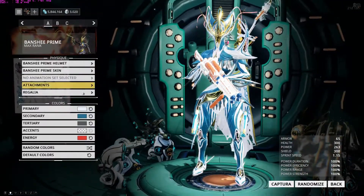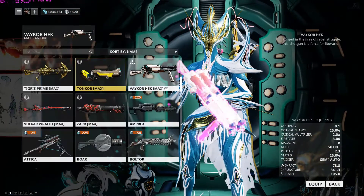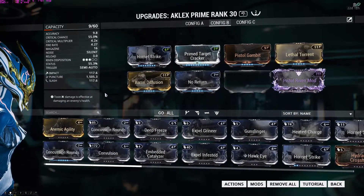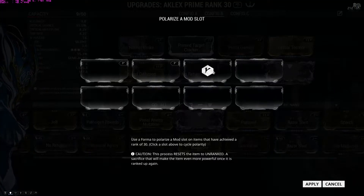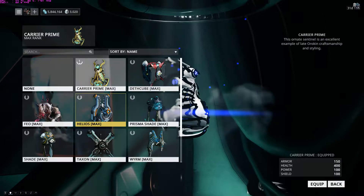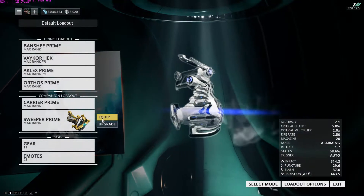You can also change colors however you want. 'Abilities' shows your Warframe's abilities, costs, and details. The same system applies to weapons — equip, choose, upgrade, add Forma, double mod capacity, change polarity. Companions work the same way too: equip, choose, upgrade, action, mod, double mod capacity, add polarity to put more expensive mods on them.